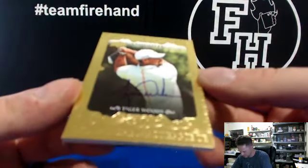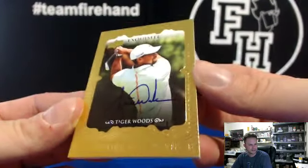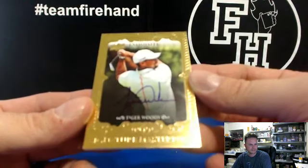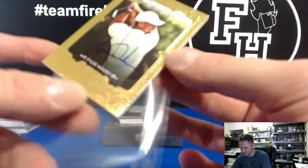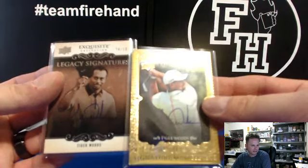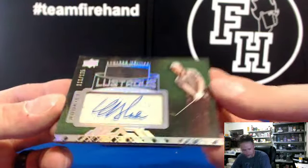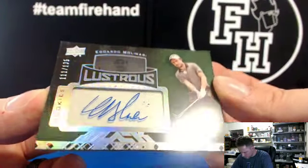Tiger Woods Signatures Masterpiece for J-Dog 19 — Tiger number two! Boom, bang, zoom, that's how we roll. Tiger! Bagger! Oh man, Edoardo Molinari for bagger — 1 of 135.